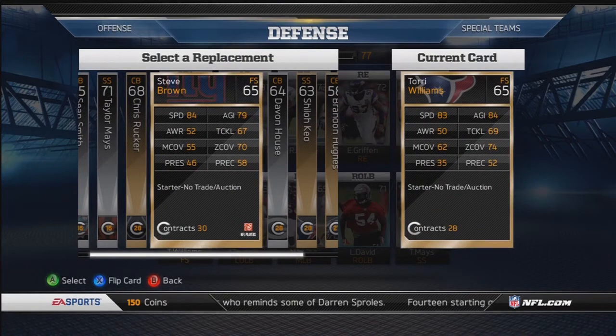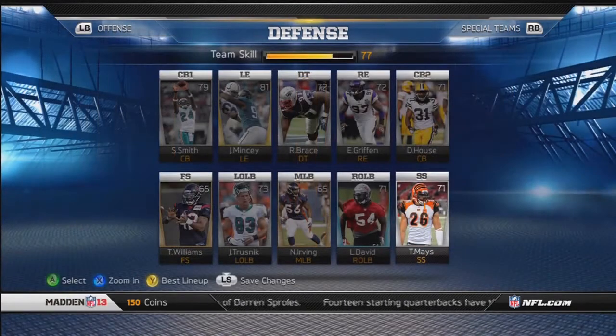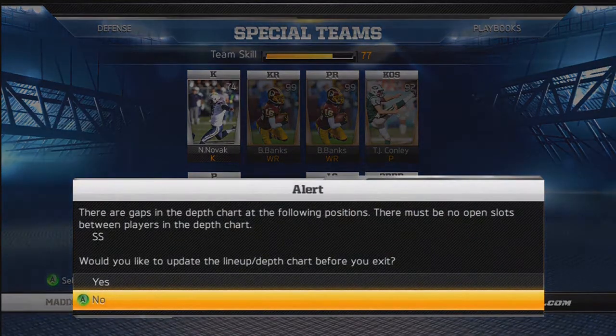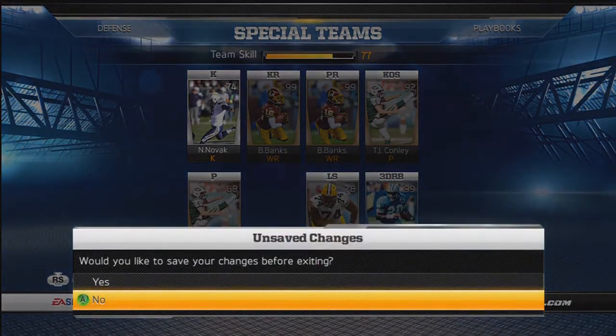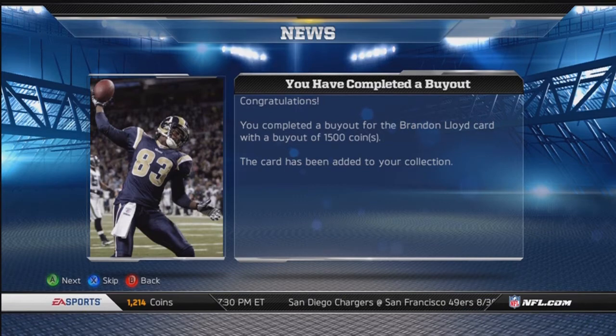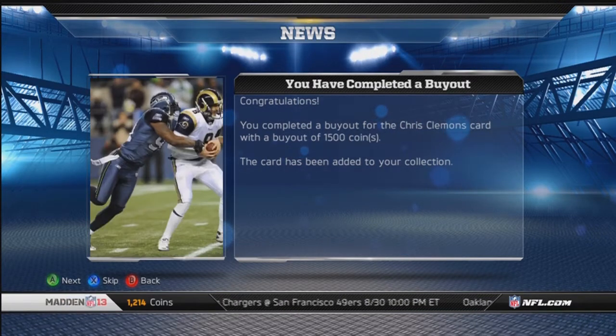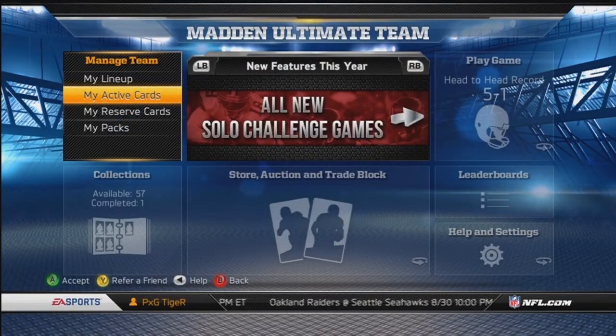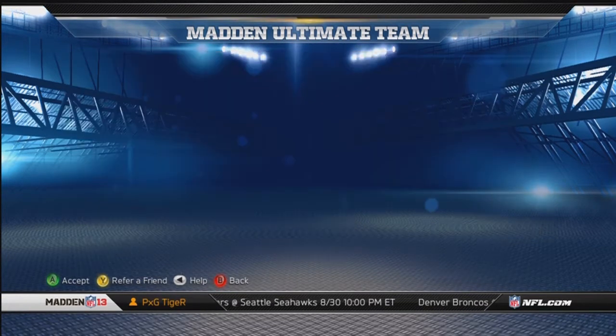I picked up Mario Manningham off the auction block for only about 400 coins. I got Brandon Lloyd for only 1500 coins and Chris Clemens for 1500 coins as well. Like I said, you can find a lot of good cards off the auction block for real cheap — those are two plug-and-play starters that can definitely help out the team.